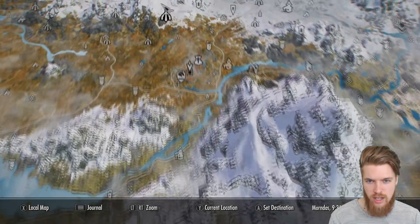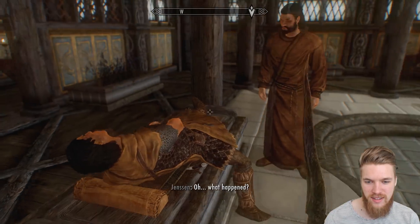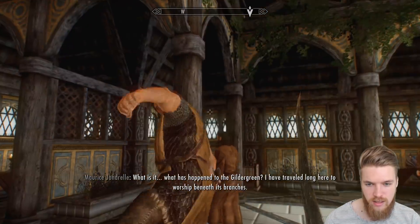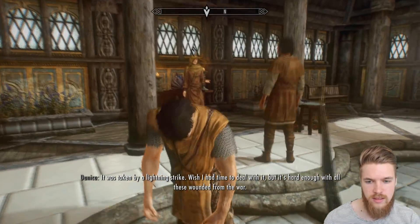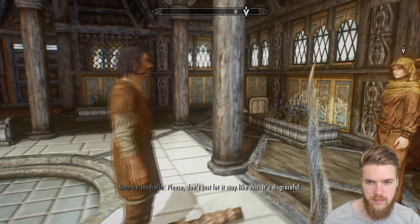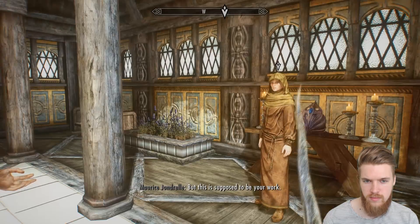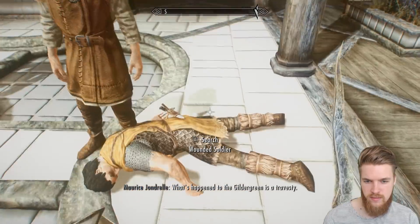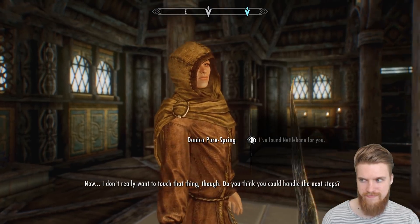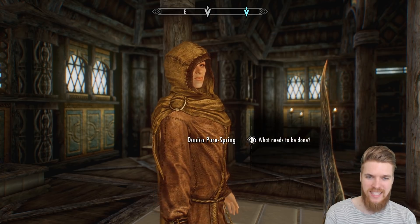We're done here. We need to travel back to Whiterun to turn in this quest to Danica. Still trying to heal this poor guard — she's healed him, he's come back to life. What has happened to the Gildergreen? It was taken by a lightning strike. I found Nettlebane for you. She says she honestly didn't expect me to come back, but she's glad I did.